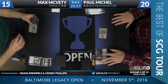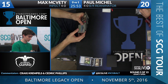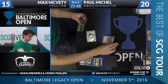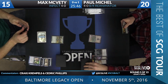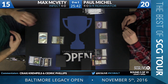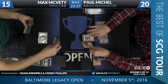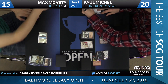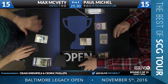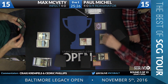Max draws a Windswept Heath, plays the Plains, Noble Hierarch, and passes the turn back. We'll see if that stays on the board. Paul plays a Lotus Petal and Reanimate - that's exactly what Paul wanted to draw: another mana source to play around a potential Daze.